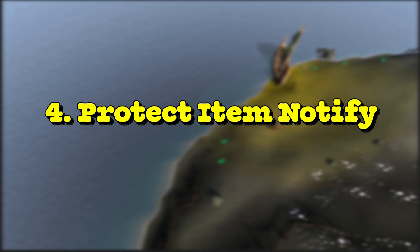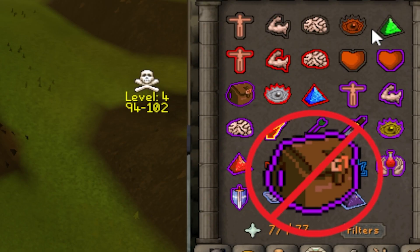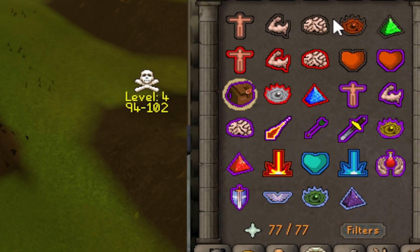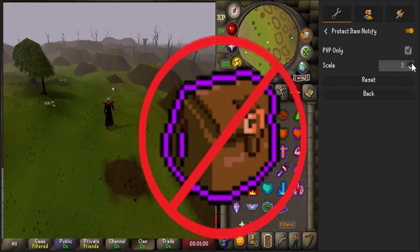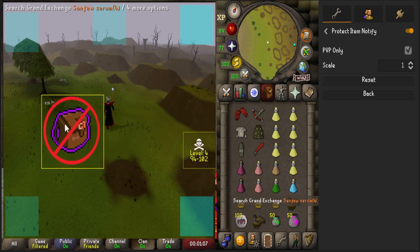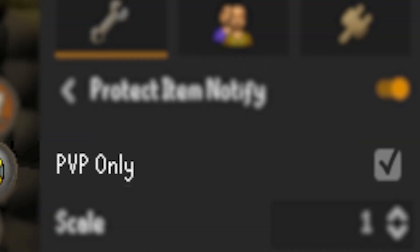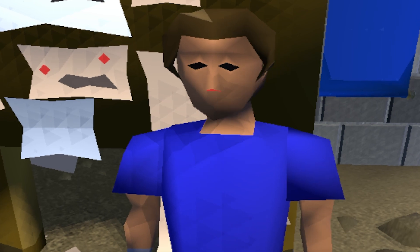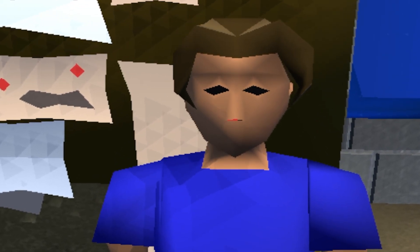And speaking of item protect, I've recently been using a plugin called the Protect Item Notify plugin. This plugin shows you a Protect Item graphic on your screen when you don't have the prayer enabled. You can resize this to make it larger or smaller, and you can also move it around your RuneLite to wherever you like by holding Alt and then moving it with your mouse. You also have the option to only have this plugin show up when you're in the wilderness or out of a PVP safe zone. Bit of a niche plugin if you're forgetful like me — it's always nice not to lose dragon claws.